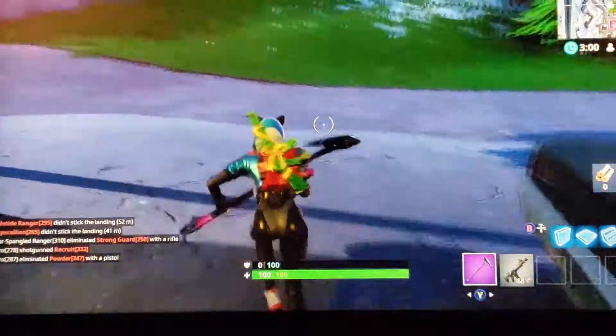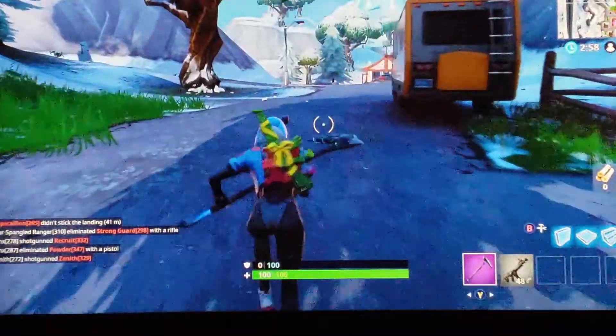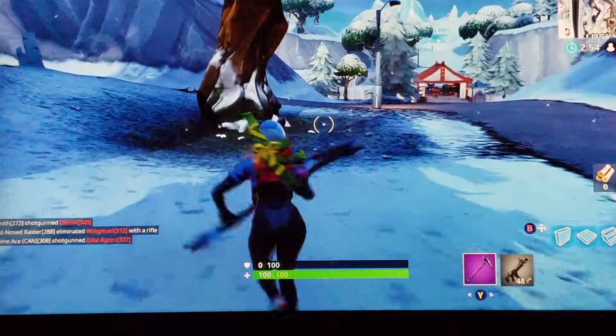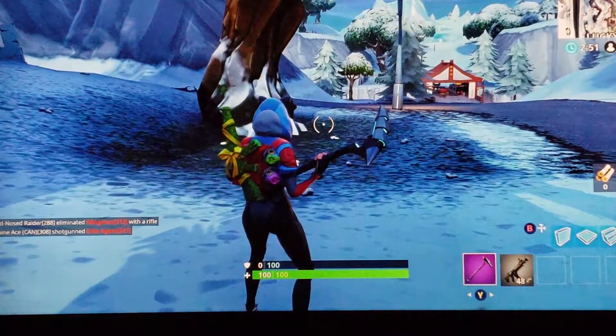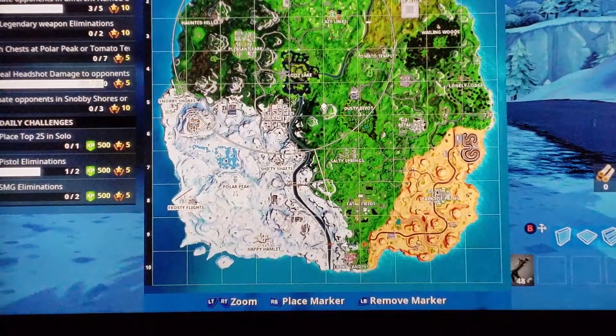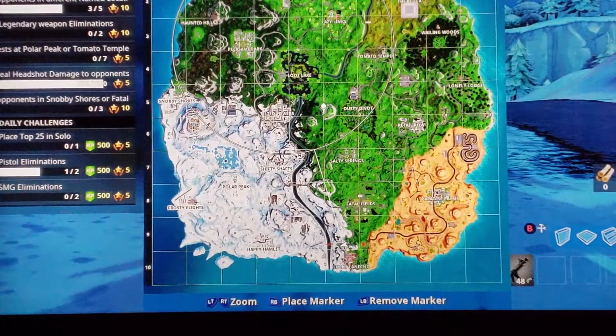One of the tactics is to kind of land out in the middle of nowhere and just explore. If you hit this other display button under the X, you can see where the next circle is going to close into.